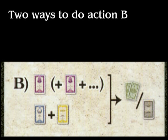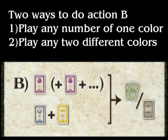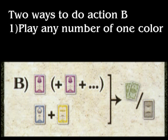There are two different ways to play share cards. You can either play all your shares of one color — say you had three green, you could play all three green face up. The other option is to play any two shares you want. So if you have two shares of two different colors that you want to play, that's the way to do that.